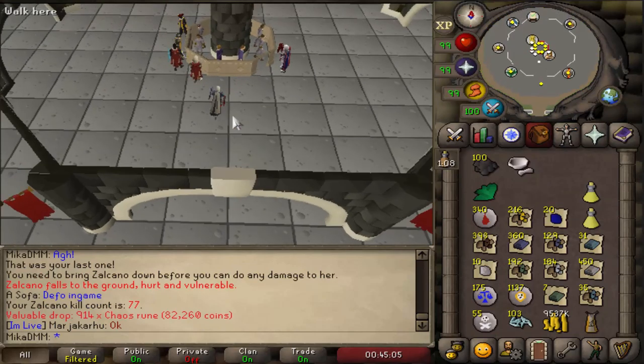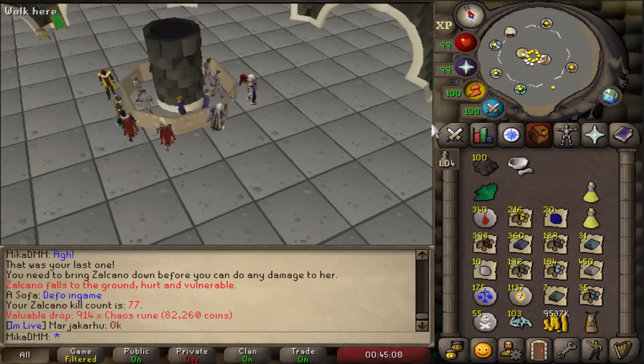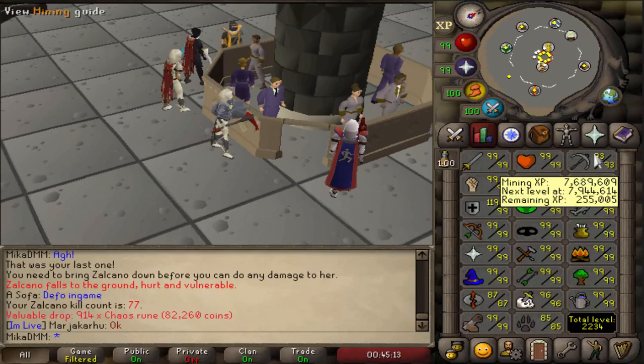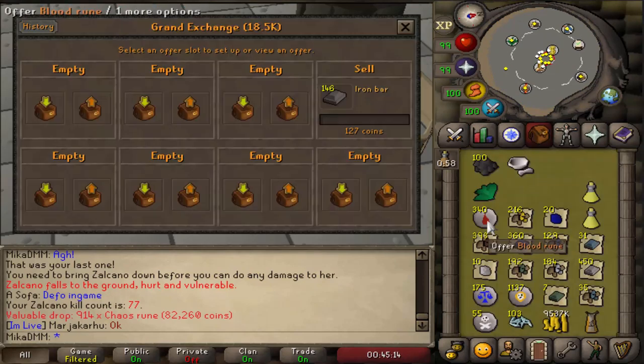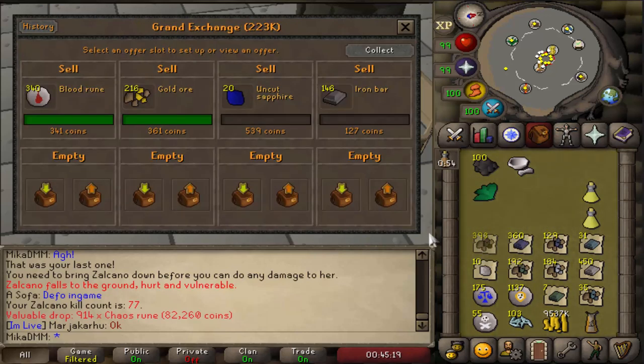Look at all the loot — it's absolutely amazing. We are at 77 KC right now. We're gonna be selling all of it again. I've also started to tick manipulate the boss a little bit. I might explain it at the end of the video, but very nice. I'm getting about 20k XP an hour, so not a lot, but it's time to sell everything again and see how much money we end up with.